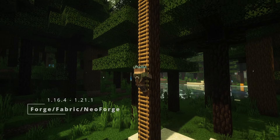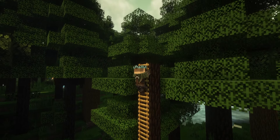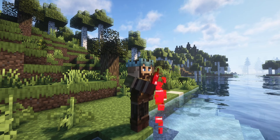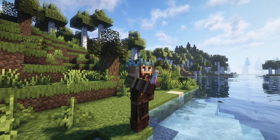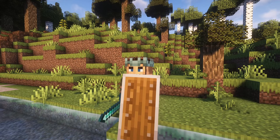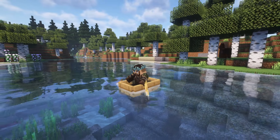Not Enough Animations mod brings a lot of third person animations to Minecraft. This mod was made to complement the First Person Model mod that was on our list, so you can combine them. This mod adds animations of eating, riding on horses, ladder climbing, smooth arm movement, and many others. If you want to upgrade your animations in Minecraft, this mod will be a very good choice.